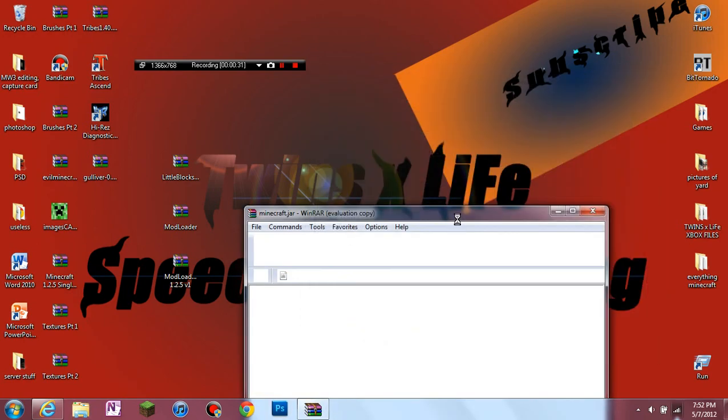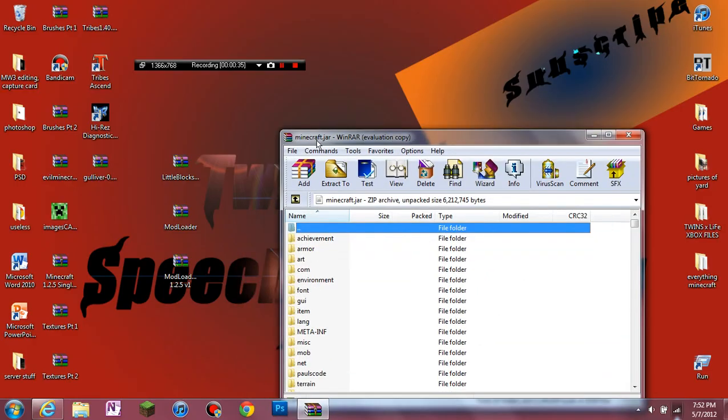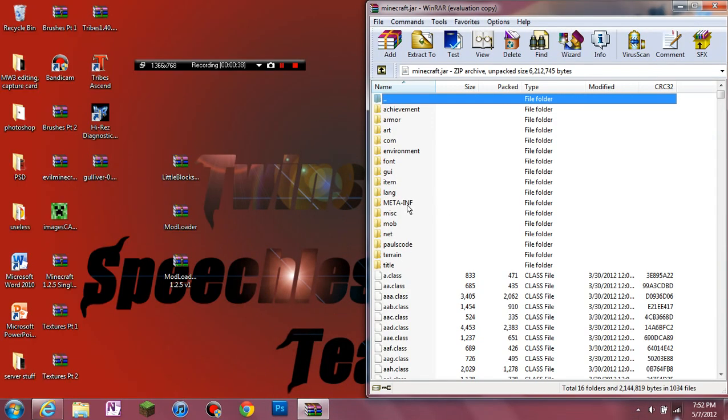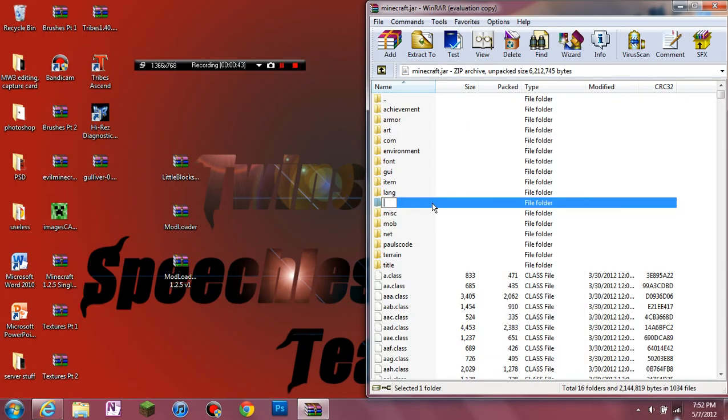So you're going to exit that out now and WinRAR is going to come up. Now, you can make this a drag-and-use thing. First, you want to just delete this folder — META-INF. Just delete that right there, you're not going to need it.